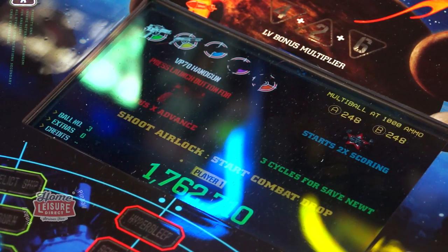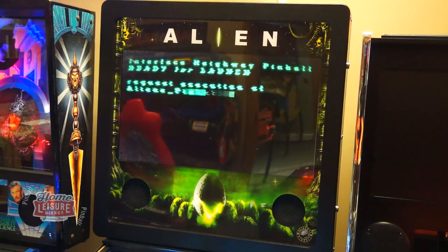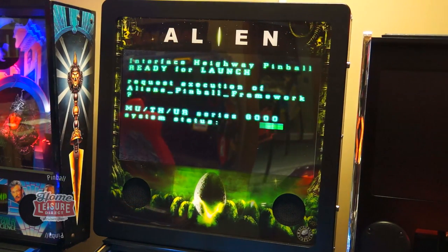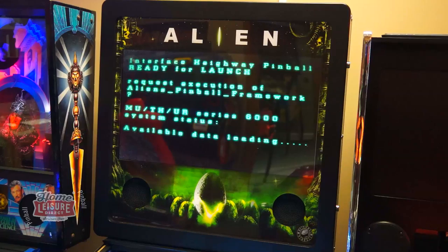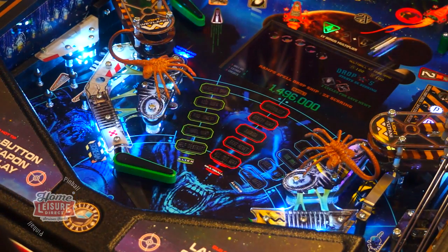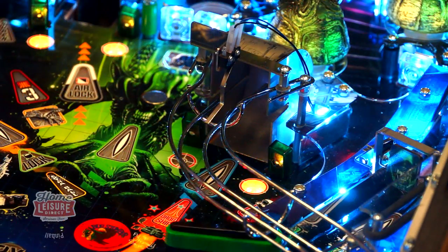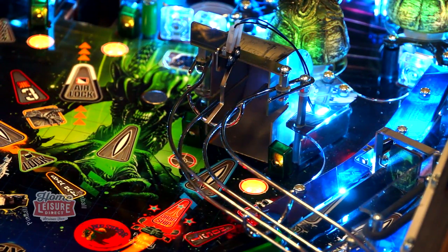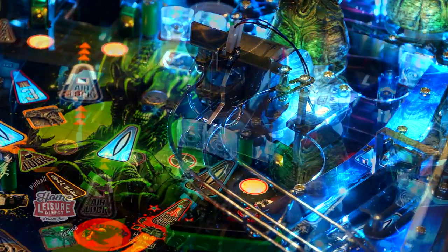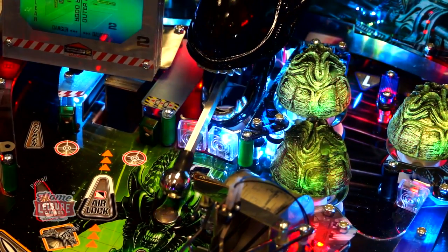The playfield screen also returns, so the player need never take their eyes away from the playfield. But the game can also include a much larger screen in the back box to display the game's amazing animations, and it's perfect for spectators wanting to see the action unfolding. Alien is set up right here on Freeplay in our Bristol showrooms for you to try out. We can't wait to see what visitors to our showroom think. To discover more about Alien, head to our website or visit our showrooms for more.